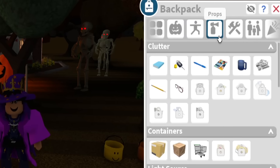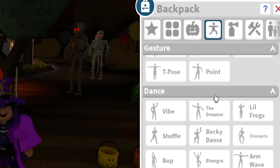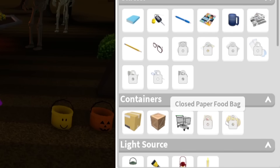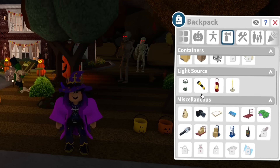Let's go into the props category. We're gonna skip over the emotes because we don't really need to unlock anything there. For the containers, we need a clothes paper, food bag, and a gym duffel bag. We got all the light sources.